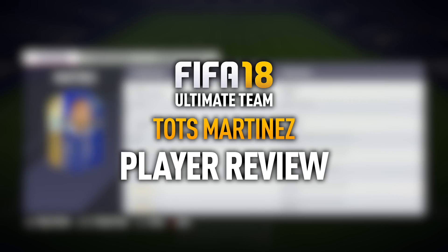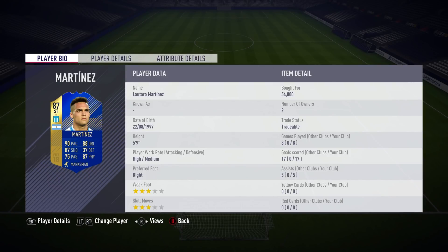I didn't want to let this gem slip under the radar because he was actually really quite good. It is Lautaro Martinez, 87-rated Argentine Team of the Season player, who's got some phenomenal stats. He's got 90 pace, 88 dribbling, and just the casual 87 shooting and physical.